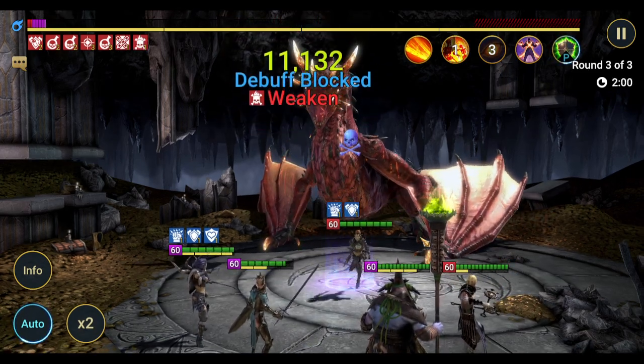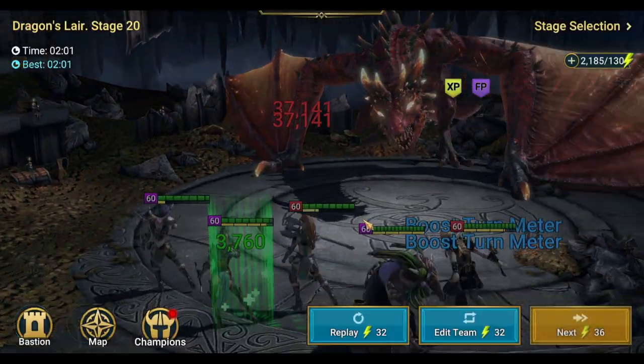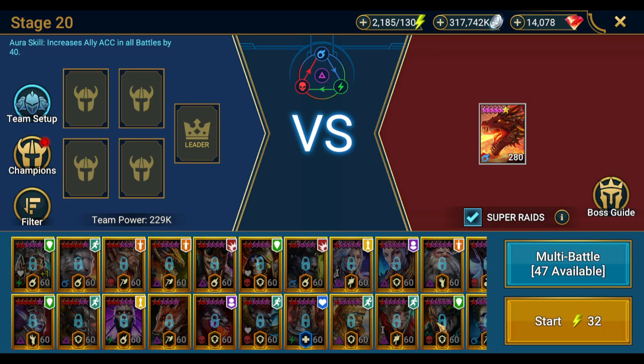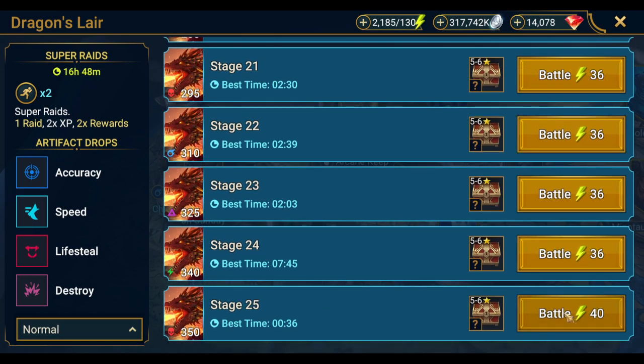Venomage is another good option for the boss role, and Nishak — that's who I'd use on my free-to-play account, Nishak is really good. So we got a two-minute stage 20 Dragon run, not bad. Seer is just popping those waves for us, and the exact same setup will work for Dragon 25.